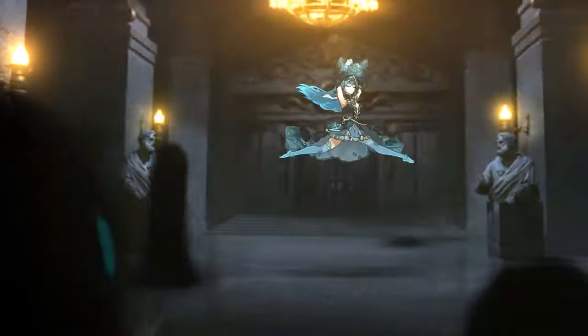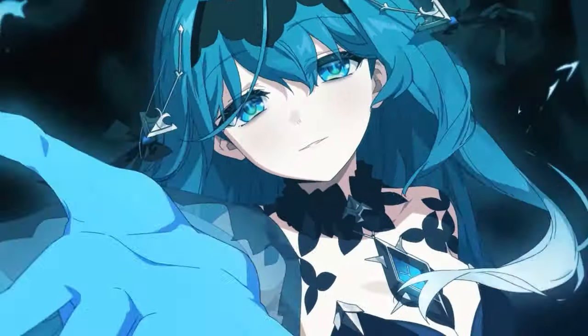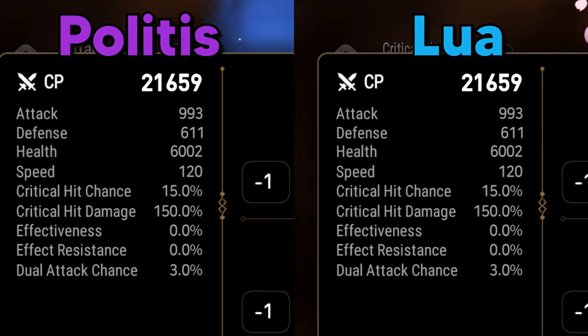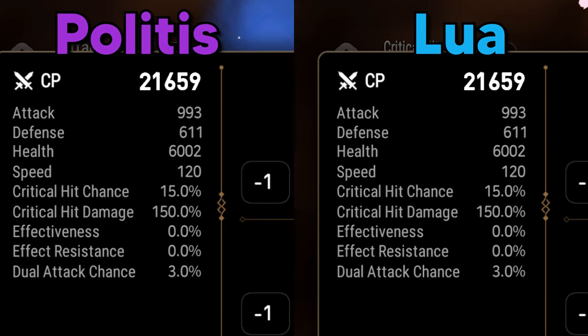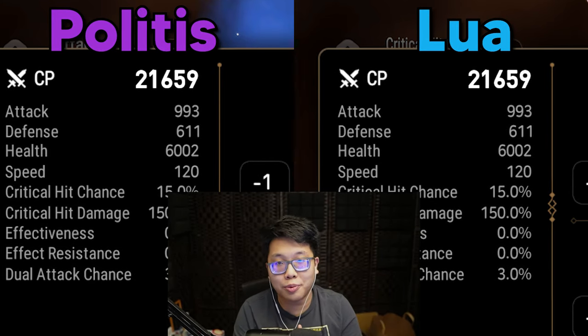Hello everyone, today I'm going to be doing a bit of a guide for Emma Politis. If you aren't familiar with the character, she's recently come out. She is a Dark Ranger, which doesn't really mean much to you. All you really need to know is that she's pretty fast. I believe she has the same stats as Lua, which is really cool, but also a little bit concerning if you are someone that plays RTA.